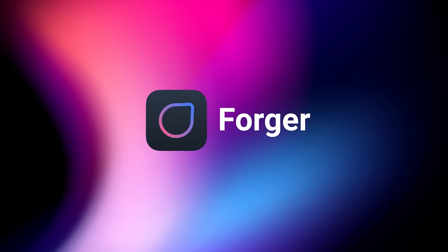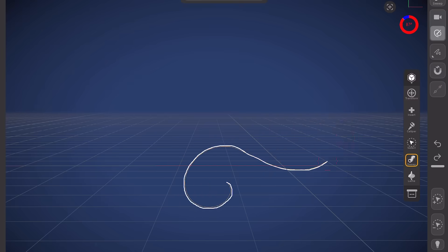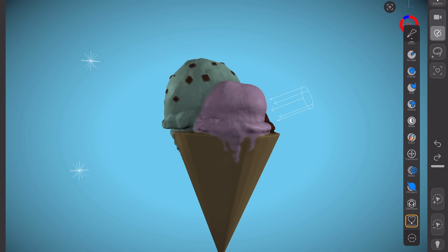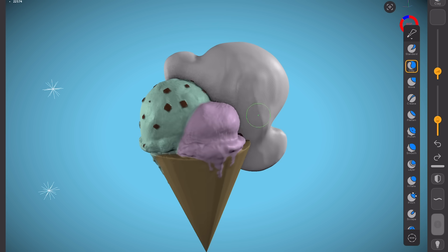Last but not least, our mobile sculpting app Forger got a ton of great new features, including sweep, lathe, area lights, multiple cameras and orthographic views, nulls and object hierarchy, and the sketch tool — which allows you to create 3D geometry by simply sketching with your finger or an Apple Pencil.